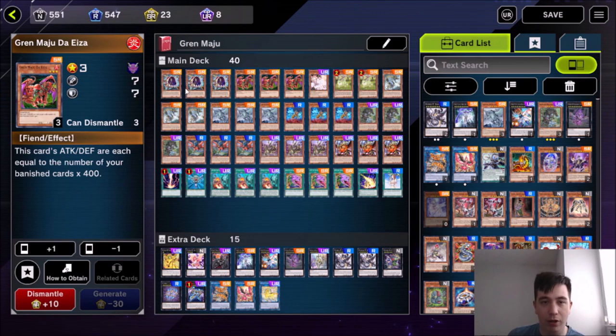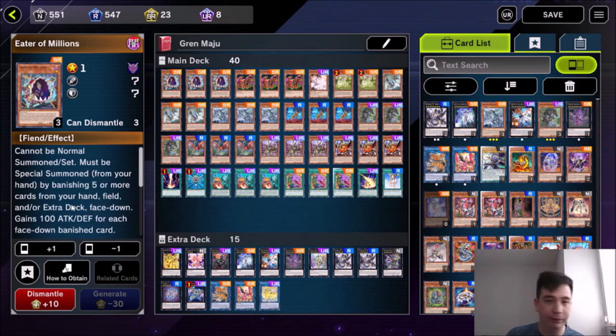We've got cards that also banish. Our other banishing friend is Eater of Millions. Basically, you can summon him by banishing five or more cards from your hand, field, or extra deck — the extra deck is great so you don't have to use cards from your hand. And you can banish five or more; if you want to power up your Gren Maju crazy, you can just banish 10, 15 plus cards to make your Gren Maju gain 6,000 plus attack, which is crazy.